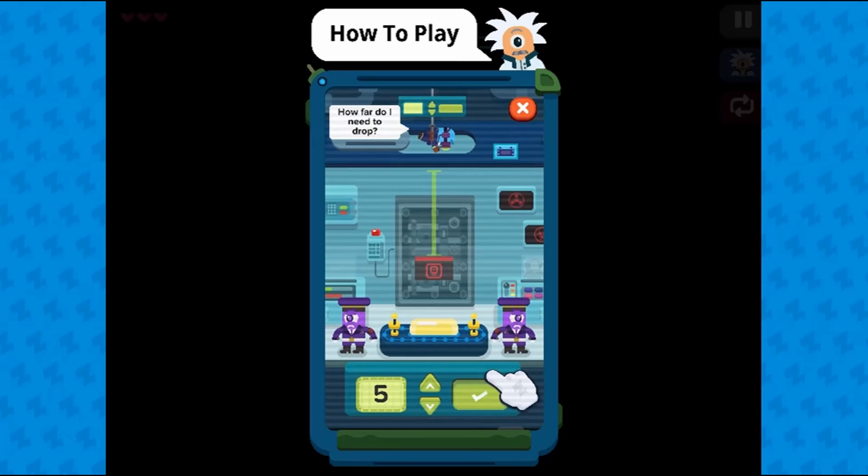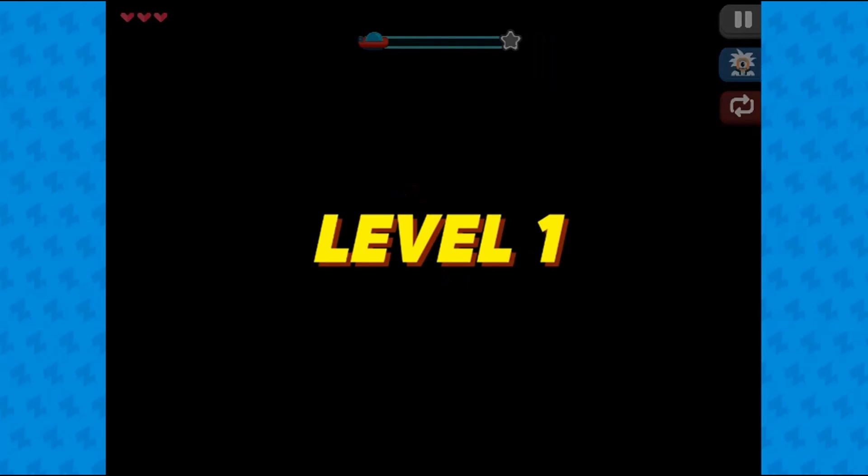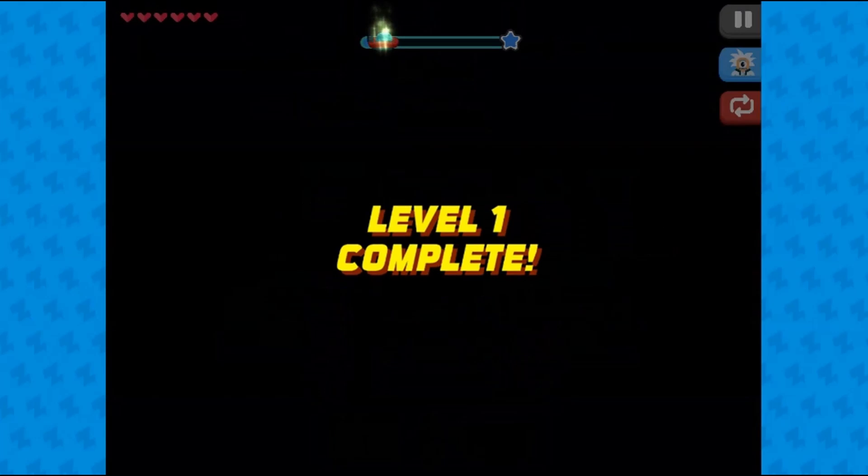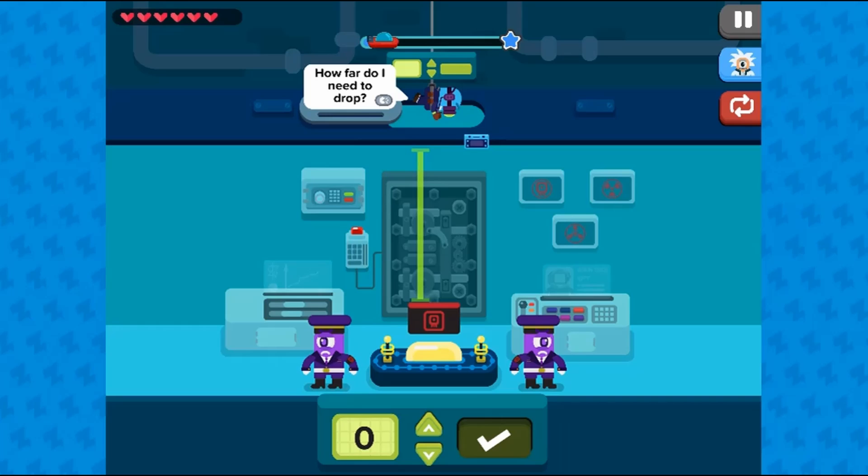In this informative instructional game, Agent 0014 has found where the goons have kept the precious treasure hidden in a box. The only thing he needs to do is measure the correct length of rope that he needs to be dropped down to get the box without being caught.